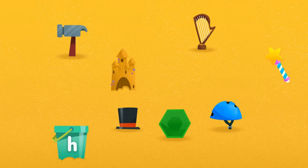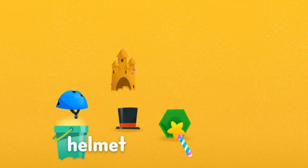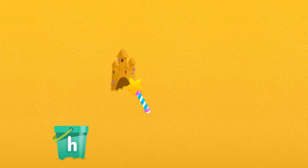Now into the bucket they go. Click on each one. Harp. Hammer. To put something in the bucket, click on it. Helmet. Hexagon. Hat. The letter H.